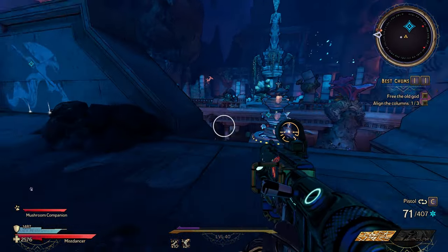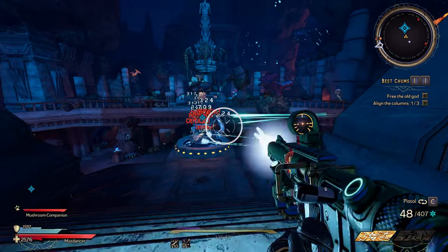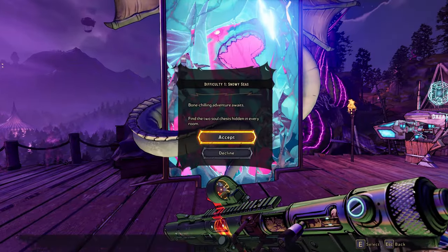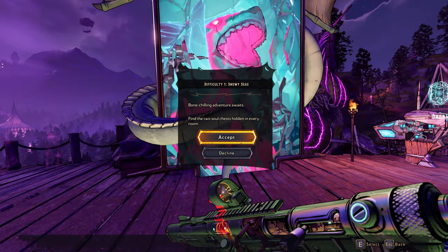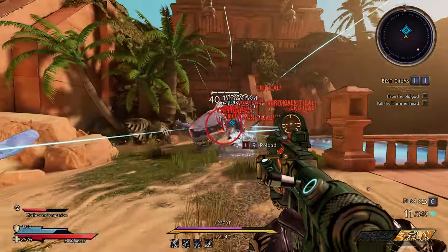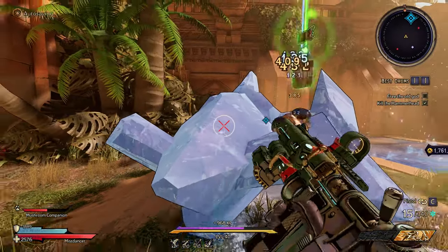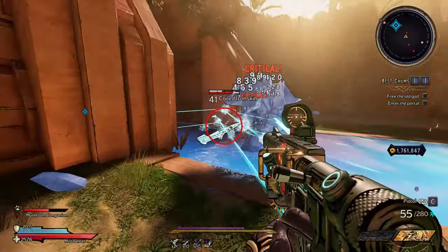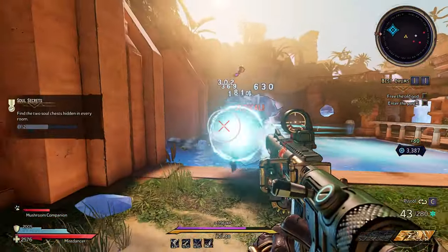There are two side missions you can accomplish for each room if you want extra loot. One mission you have to find two loot chests, and the second mission you have to shoot a certain amount of explosive barrels. I recommend not even doing the side missions because it adds extra time to your run and it doesn't give you the greatest loot.